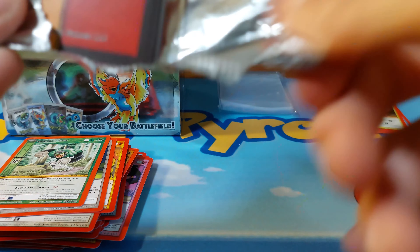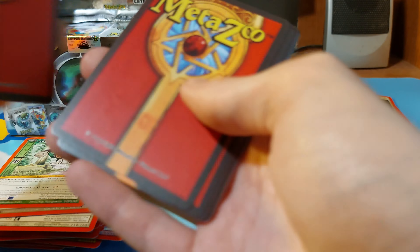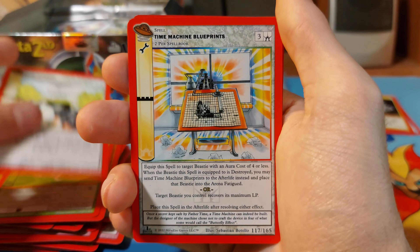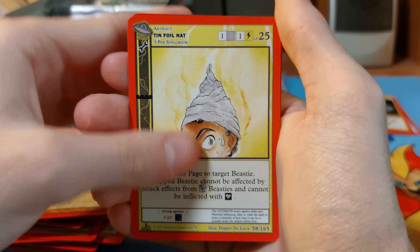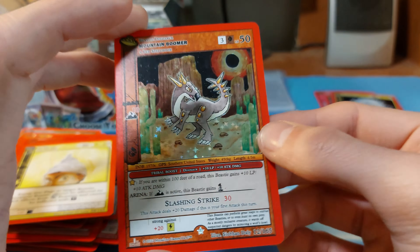At least since I've started opening MetaZoo it's gotten easier to open. We have Flame Aura, always the Suburban apparently, Friend Token, Crocodingo, Grays, Peaceful Offering, Blueprint, Growl Raw, Tinfoil Hat, and we have a Mountain Boomer — nice foils.